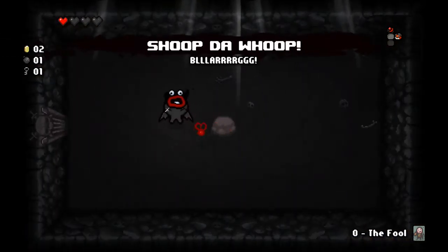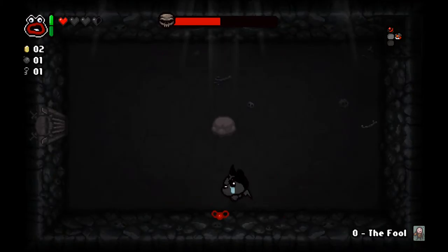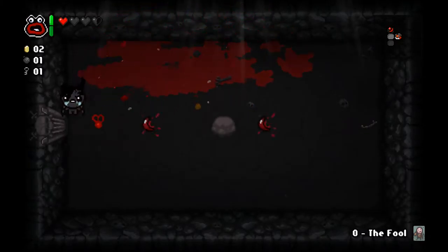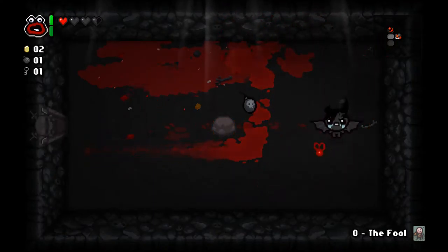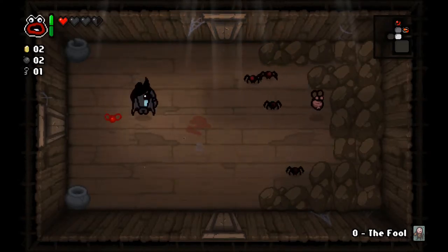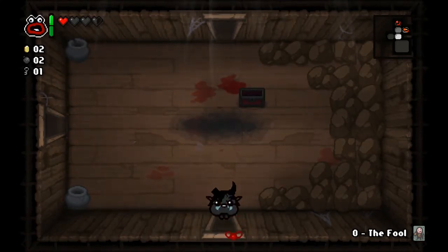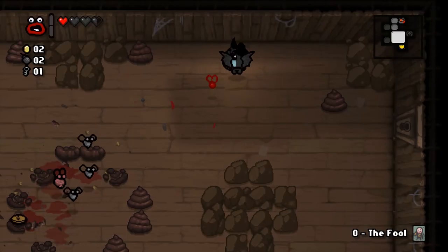Okay, boss room. Shoot the whoop — that's another very strong Brimstone attack. Oh, how did I take damage, Pin? I missed, but we got him. Managed to only take half of a black heart. Try to be as careful as possible though — this is very easy, I am very bad so I very well may die. That's the shoot the root whoop laser beam.